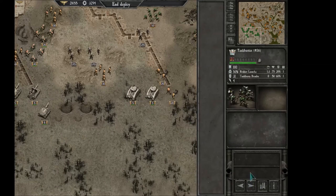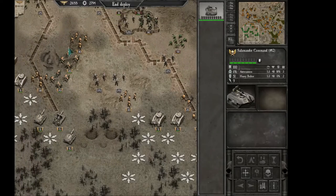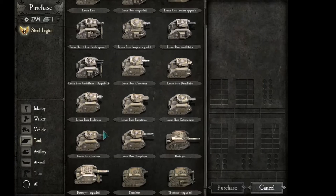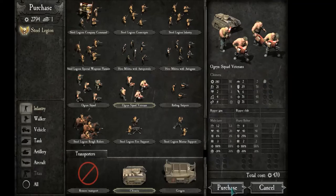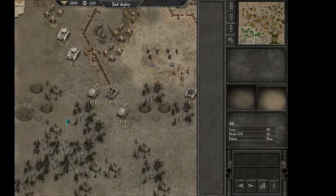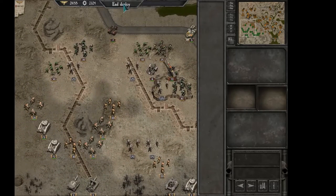We have 3000 requisition points and 2 units which we can buy. Let's get ourselves a vehicle — we need a command, so this is going to be a salamander command which we are going to buy. It's a commander but in a salamander, so it's not going to be dying crazily for no reason. And I think we might want to get our ogryn squad veterans back; they are very useful units who can lead the charge. So yeah, we have 2000 requisition points left over, so we can and will reinforce our units during the match.